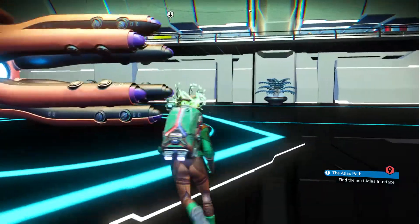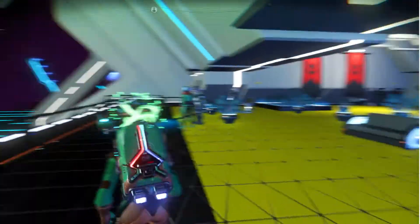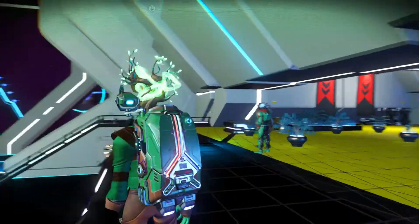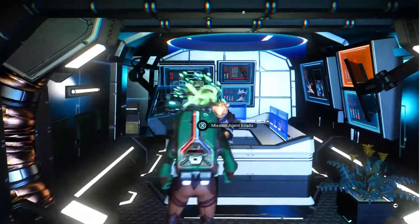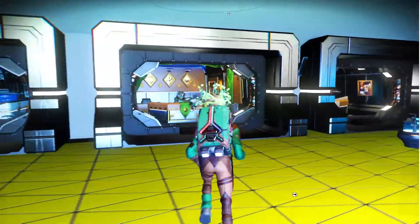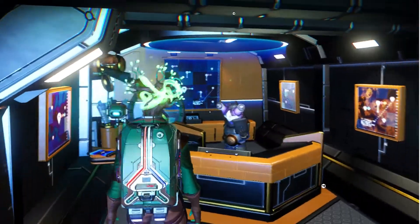Welcome to No Man's Sky - today we're going to talk about how to find buildings. I'm running a mod that makes the space station look a little nicer, but that's not going to affect us. Over here we've got the guy that gives the missions out, we've got the guild envoy, and we've got the cartographer - and that's the cartographer we're interested in.